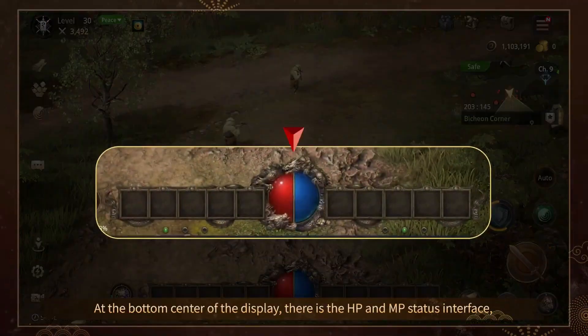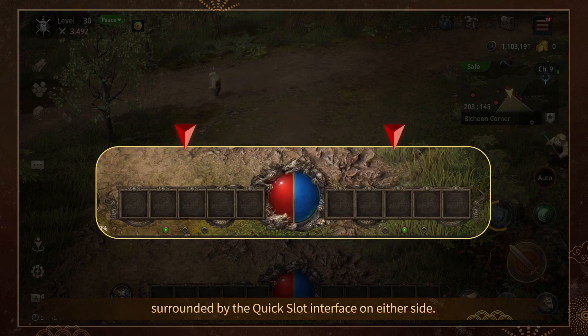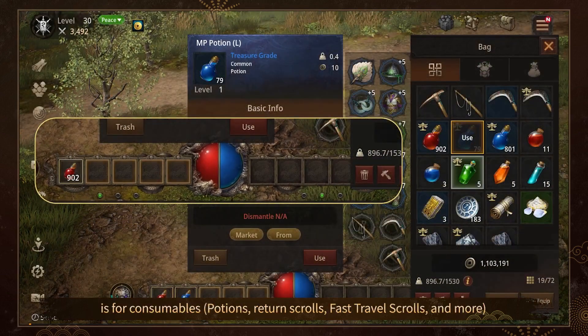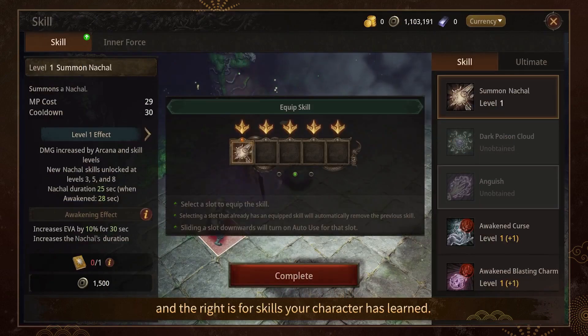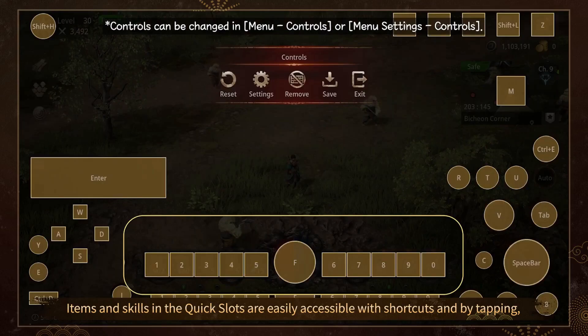At the bottom center of the display, there is the HP and MP status interface, surrounded by the Quick Slot interface on either side. The left of the Quick Slot interface is for consumables, and the right is for skills your character has learned. Items and skills in the Quick Slots are easily accessible with shortcuts and by tapping.